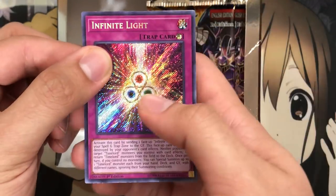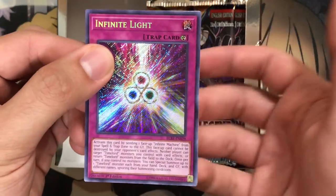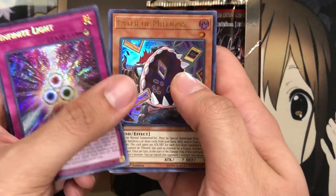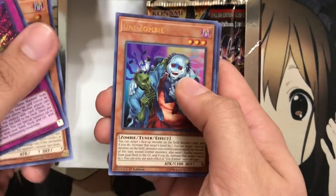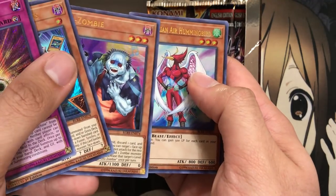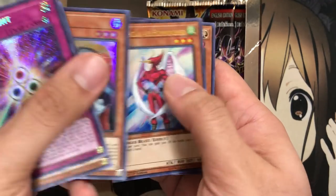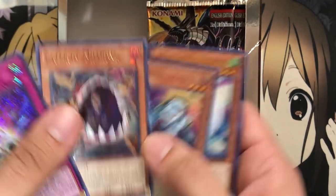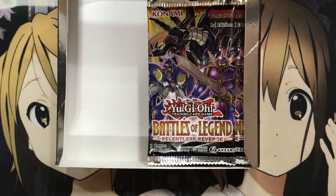We're almost done with the left side of this box. We have Infinite Light, which is for the Time Lords. I don't know how short-print the Time Lord stuff is, but it'll be interesting to see how these three traps will play out. Eater of Millions, Unizombie again, Neospatian Air Hummingbird — the text looks a little lower on that card — and a Cyber Larva, which also looks lower. I've got to pay a little more attention to these cards.